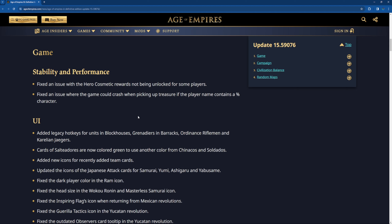So firstly, game stability and performance: fixed an issue with the hero cosmetic rewards not being unlocked for some players. I think I am one of those players as well, because I don't usually change skins. But some skins that are interesting — I think it was the Chinese one — I wanted to try it but it was locked even after the reward was unlocked. But anyway, now it's fixed.